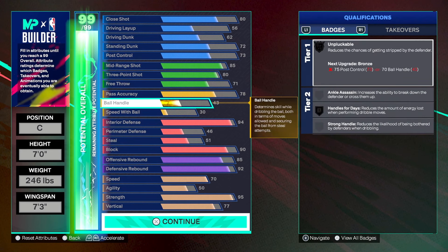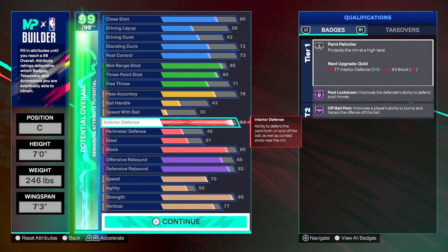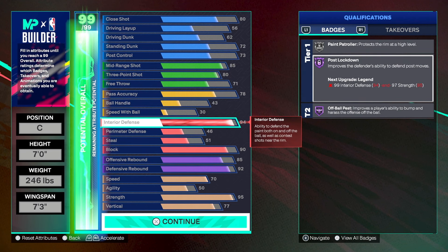We're defenders — locking down the paint. Paint patroller is three attribute points away from gold, and I feel that's the sweet spot, the bare minimum for a center in rec with everything happening in the paint. Gold paint patroller plus legend post lockdown — you're going to be solid.